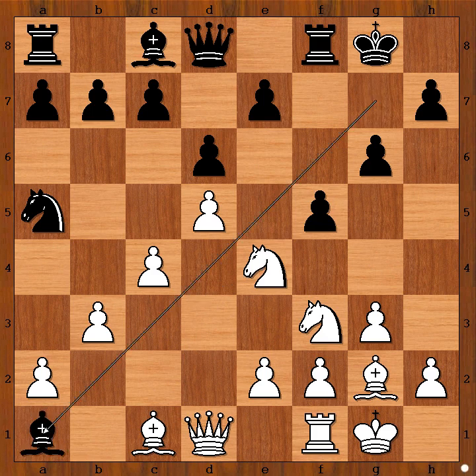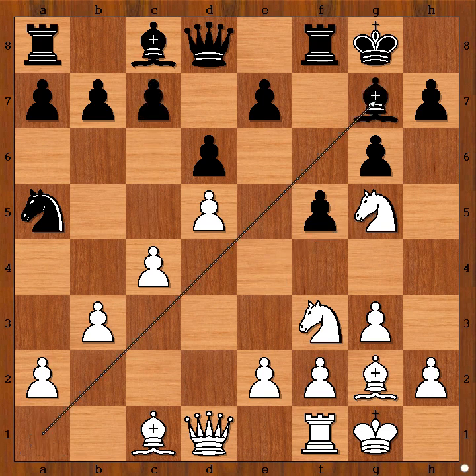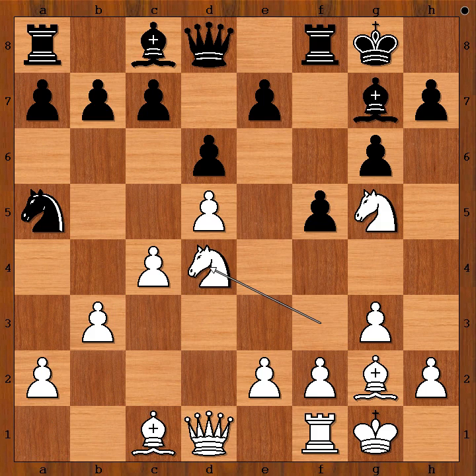Bishop takes rook. Knight from e to g5, c5. If bishop to g7, then knight to d4, intending knight from g to e6 — a very nice outpost for the knight on e6.